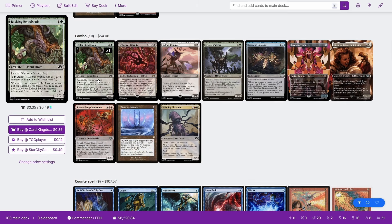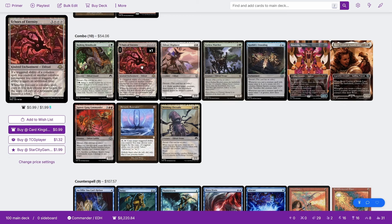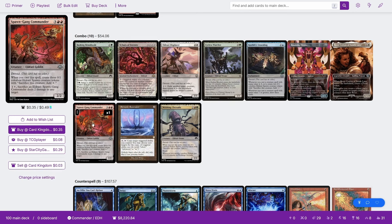This gets very complicated — a lot of these are three-card combos. With Ulalec, Echoes of Eternity, and Spawn Gang Commander: you cast the Spawn Gang. Because you have Echoes, Ulalec triggers twice and Spawn Gang triggers. You resolve the Echo trigger, copy the Spawn Gang, resolve the copy. You resolve one of the Spawn Gang triggers, creating three spawn tokens. You activate two of the spawn tokens, adding double colorless. You resolve Ulalec's trigger, paying two colorless to copy it — this copies the Spawn Gang still on the stack, its trigger, and Ulalec's trigger. Then you just repeat that process over and over. You gain infinite colorless mana and infinite spawn tokens, and then you can sac all the spawn tokens to the Spawn Gang Commander to infinitely deal damage to all of your opponents.